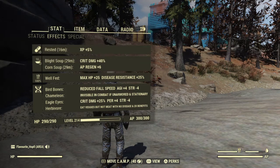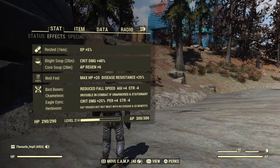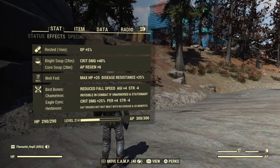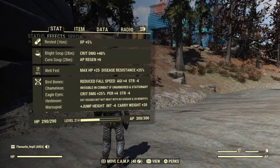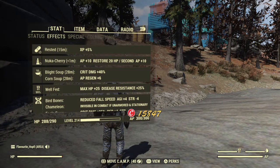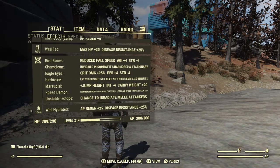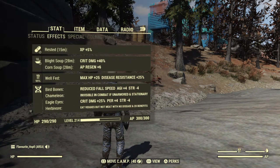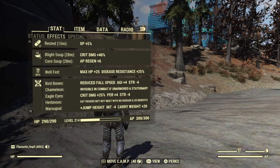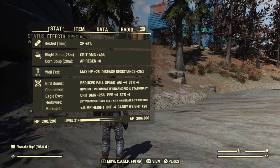Corn soup gives extra AP regen. AP regen plus six on top of well-hydrated which gives 25% extra AP regen — you can definitely notice a difference with and without corn soup. It's easy to get and also keeps your hunger always very high. You always want to be not thirsty — well rested and well hydrated gives another extra AP regen bonus. All combined it's just an easy buff you can add to yourself.